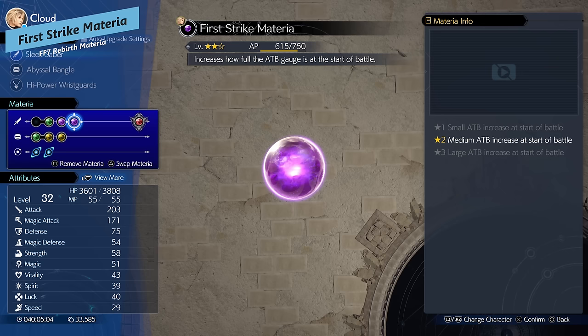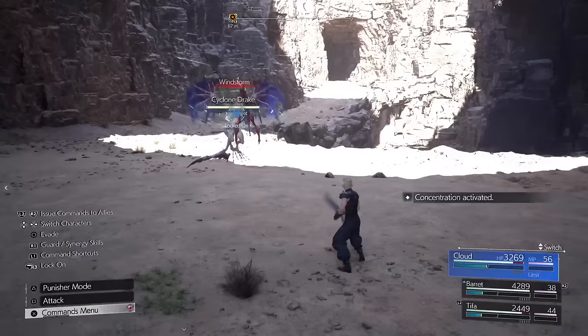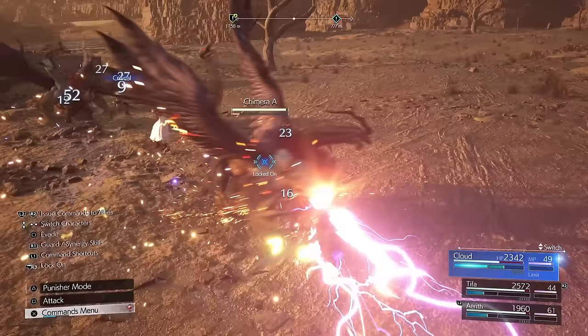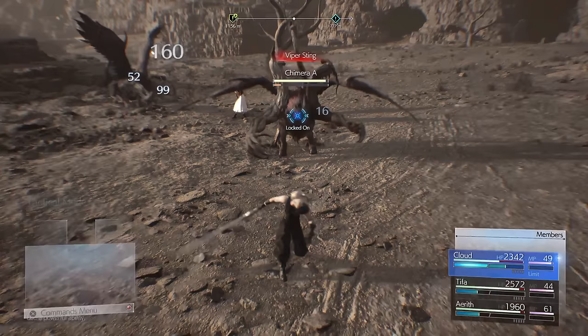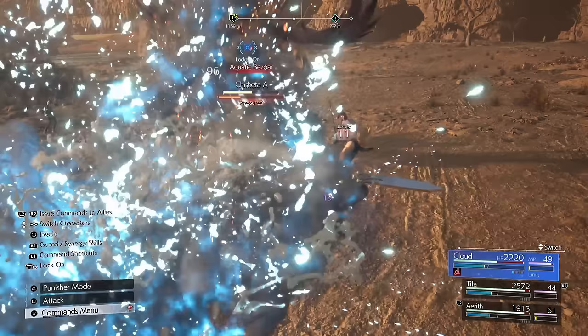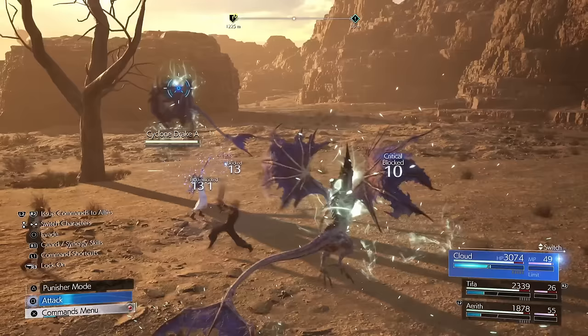Next is First Strike, which is great on Cloud. First Strike fills your ATB bar at the start of every encounter once maxed out. This lets you get an attack off immediately to exploit enemy weaknesses and pressure them — or I mostly use it to cast Assess right away, since you need an ATB to cast it and you want to know new enemies' weaknesses immediately before diving into the fight.